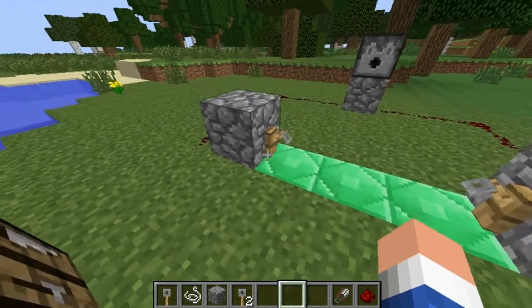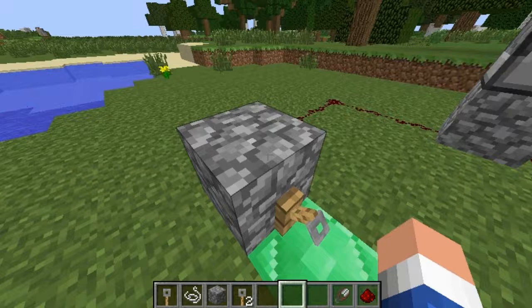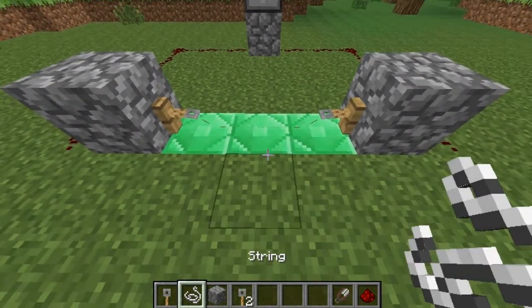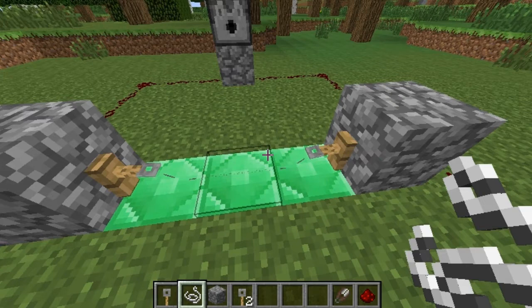What you do is you get two blocks, put a tripwire hook on each side of the block, and you just place your string in the middle. It can go up to 40 blocks long.